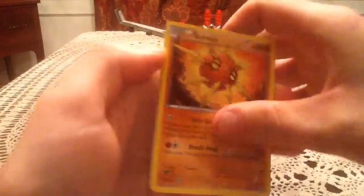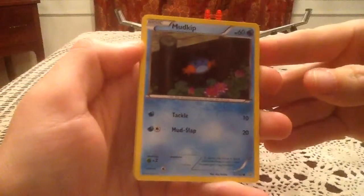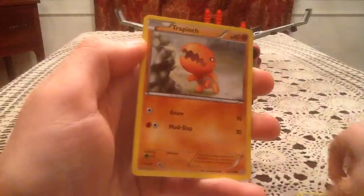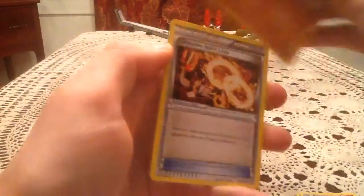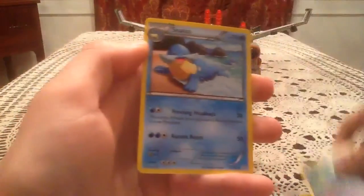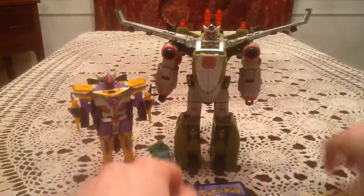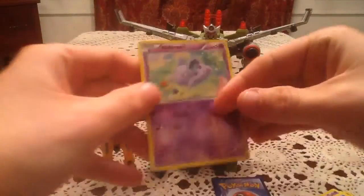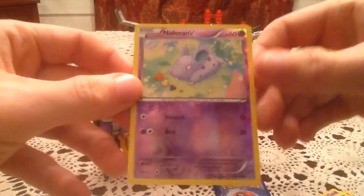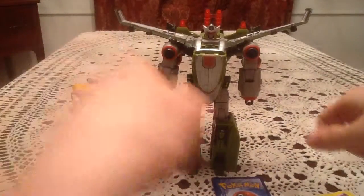Here we have an Illumise, Solrock, Mudkip, Nosepass, Trapinch, Groudon Spirit Link, Nidorina, and Sealeo. The Reverse Holo is a Nidoran Female — so a common reverse, not one of the ones I'm missing, so it is a duplicate.